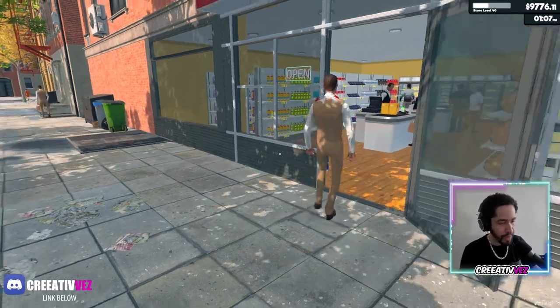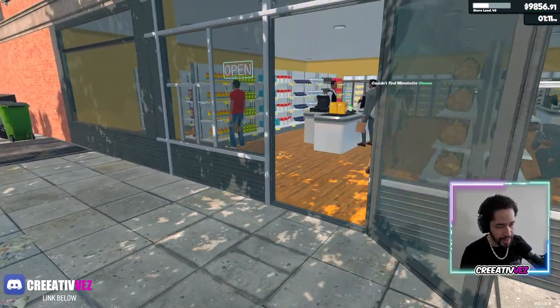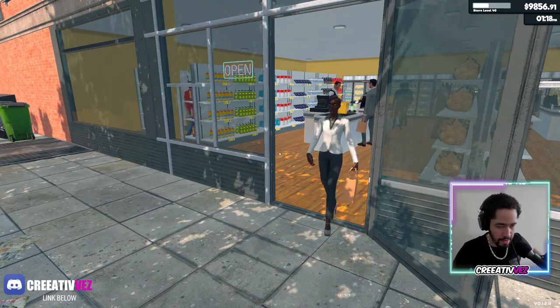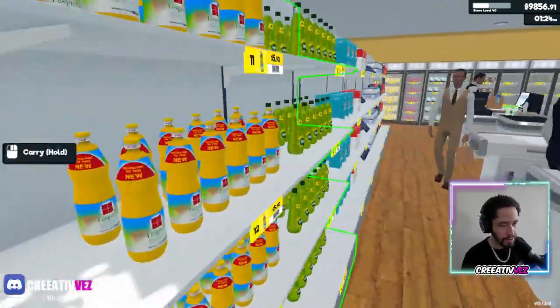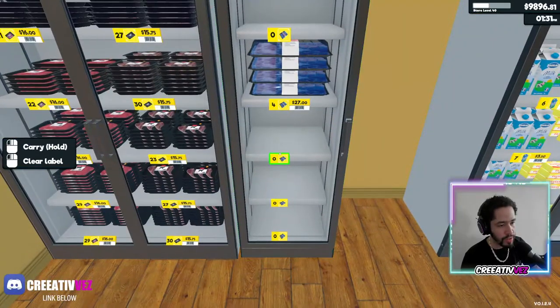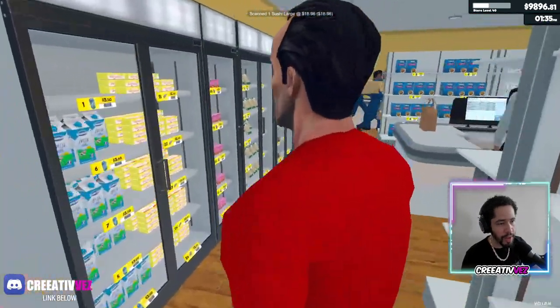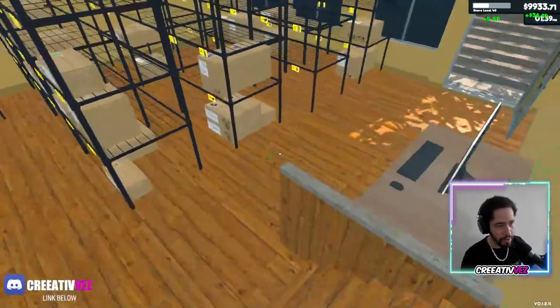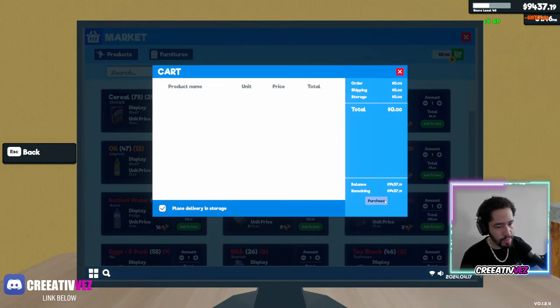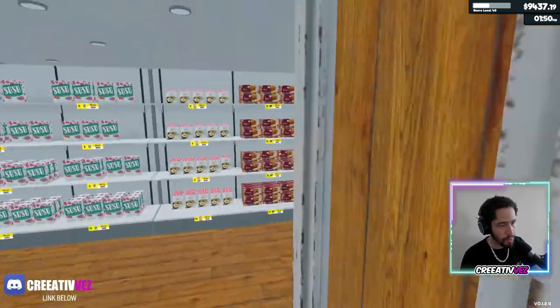Once you're pumping iron you just want to peek and see if any of those ladies are looking at you — 'yeah she's looking, let me hit one more rep.' I remember when I used to go to the gym. We are selling everything — oh my god. Let me focus. Let's order some of this. What else do we need? We need to have a store level 50.